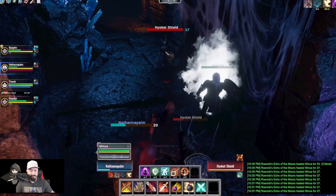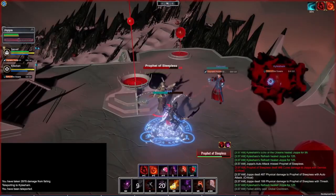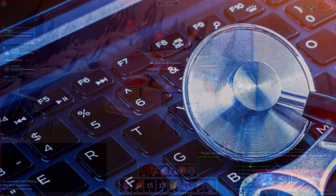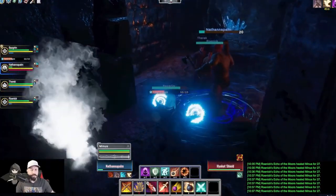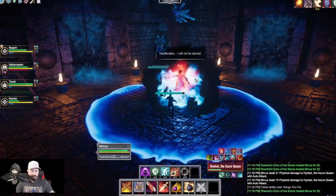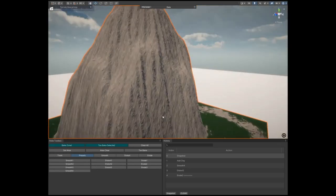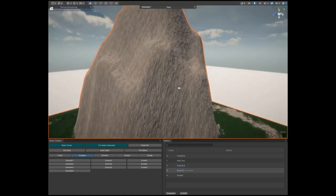Joppa goes on to explain just how fast the process is now — there was a ton of hard work put in previously to make it smoother and faster. Another great advantage is that the demand on your system takes way less of a hit performance-wise. These tools can also be tweaked and changed to fit the lore, story, and history of each area, keeping things from looking the same across the entire world.